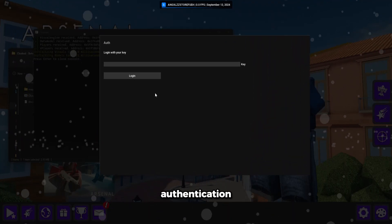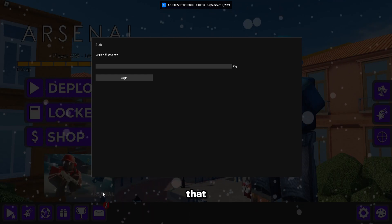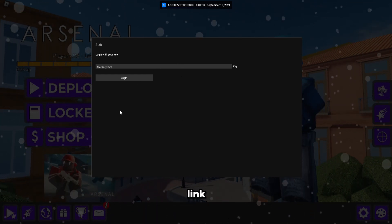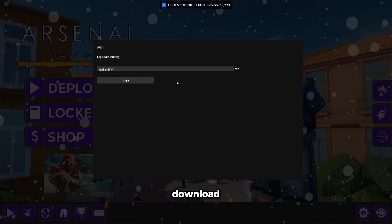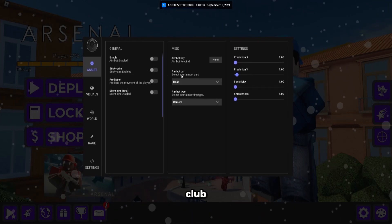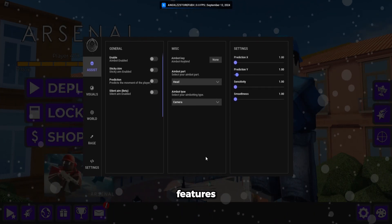It'll again ask you for administrator permissions. Then look at the authentication — once you have the authentication, you'll enter your key, which you got at the first link in the description included with the download, and then click Login. Don't try using my key, it will not work.